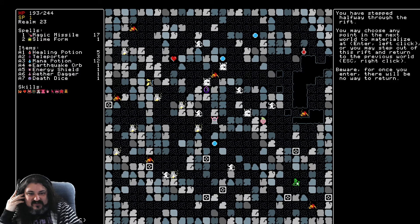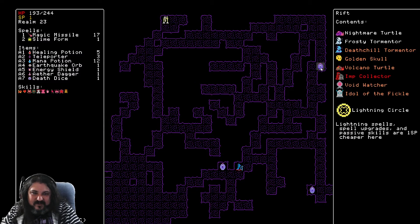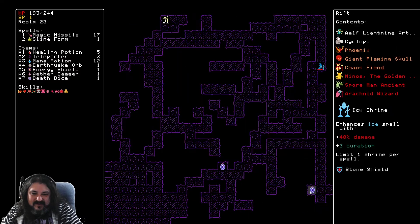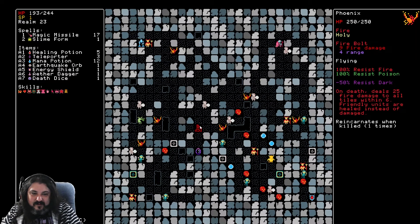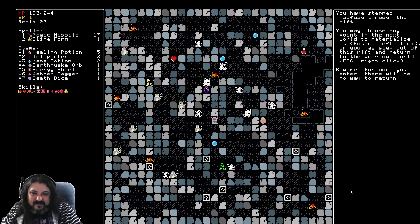If I pop in right here and kill this fast, we might stand a chance. Six phoenixes — this is gonna be a bad floor. This is terrible; there's nothing here for me except terrible things I don't want to fight. More phoenixes. As long as the chain reactions aren't happening in my face, I might be able to survive — especially if I teleport before it gets too bad.